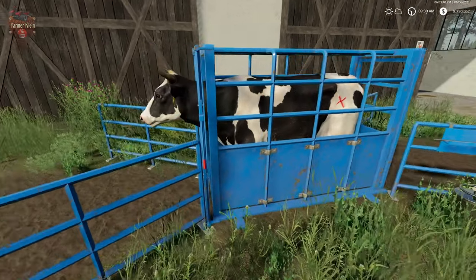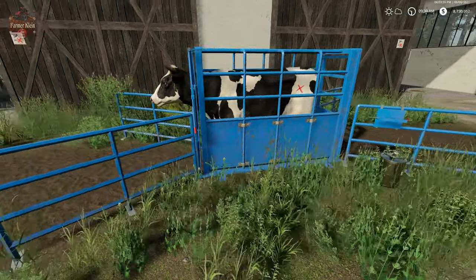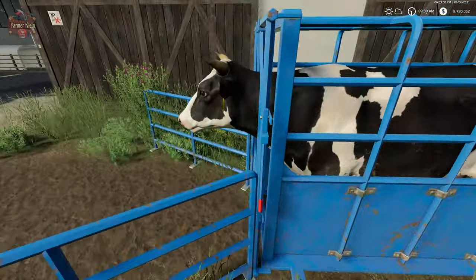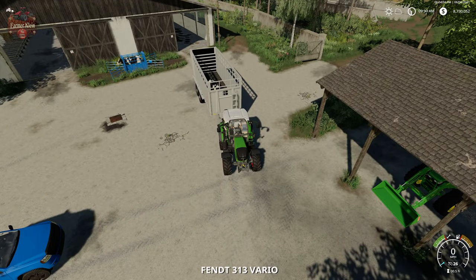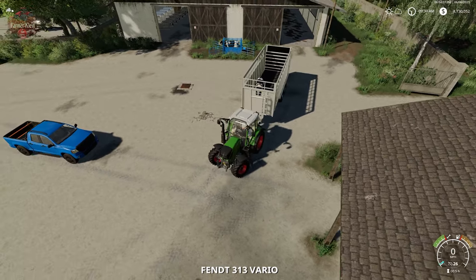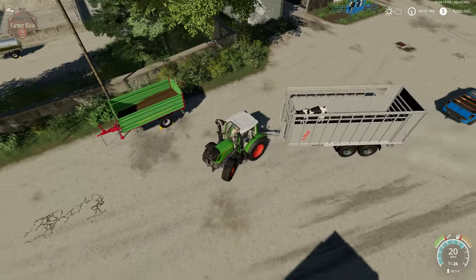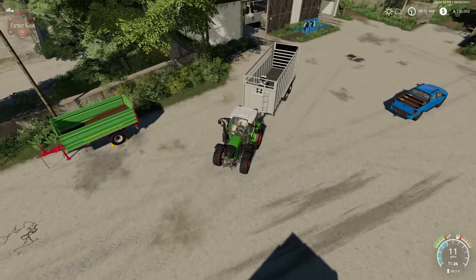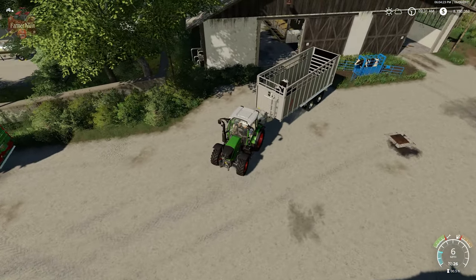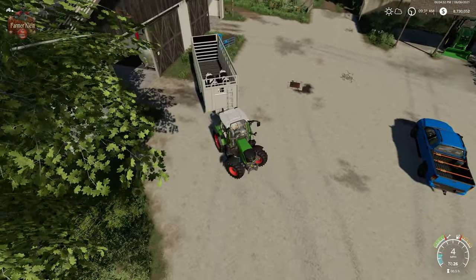It's now 9:30 and the cow just seems to be frozen in time, but we can see our X marker. We open the gate and get our trailer - we can use the single animal trailer - back it up to the chute and load 'Cow Black and White Calving.' We're going to do this process one more time.